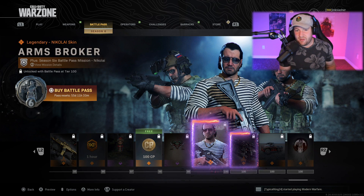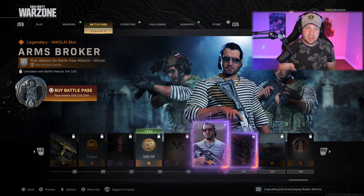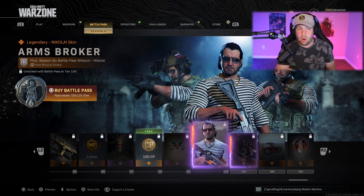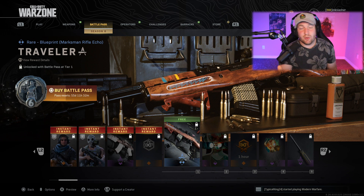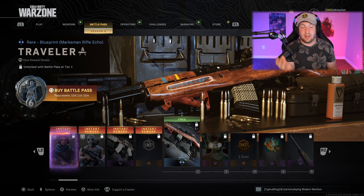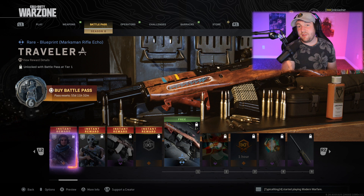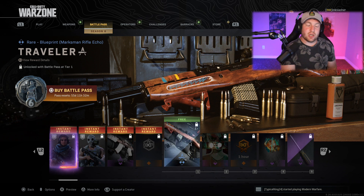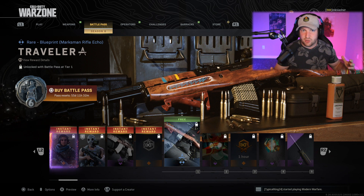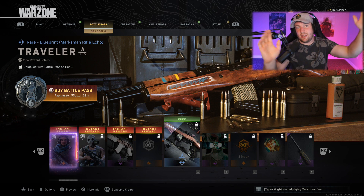As far as this battle pass goes, I like that there's two operators — Nikolai and Farah. The weapon blueprints are kind of meh, nothing crazy good. The character skins appear to be better in the store bundles. That's pretty much it. As per usual, let me know in the comments if you like this battle pass or hate it. If you enjoyed the video, hit that like button. If you want to join me on the road to 1 million subscribers, hit subscribe and turn notifications on. We're going to have another video today going over everything that changed within this update.